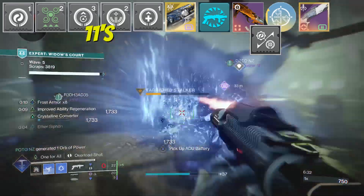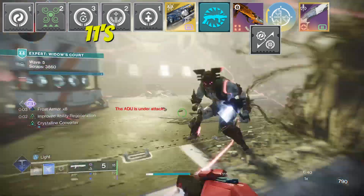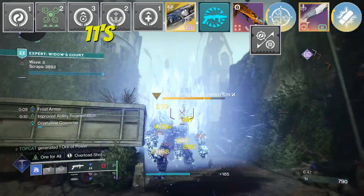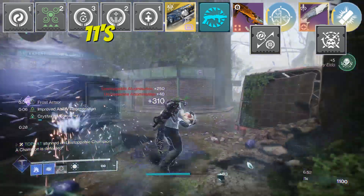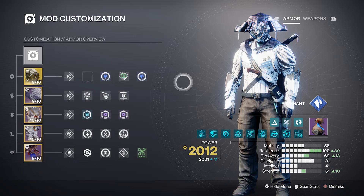This Stasis kit naturally has overloads and unstops on lock. To round it out, if you can pair it with a good shotgun, I definitely would. I'm using the Sudden Death as it's got Trench Barrel, giving us a 50% damage bonus post melees — and let's face it, this kit is all about those melees. Feel free to pause here for my artifact, fragments and mods, and there will be a DIM link in the description down below.